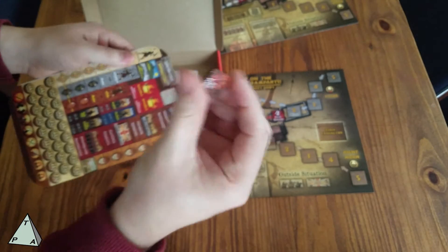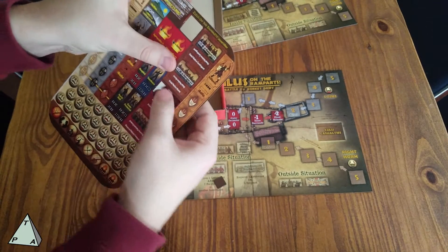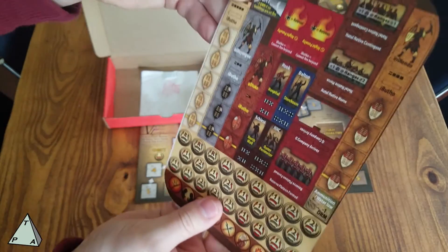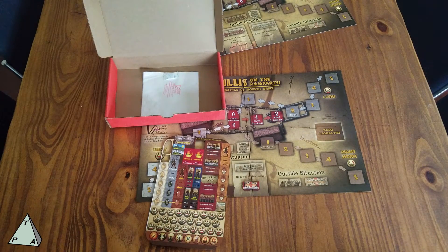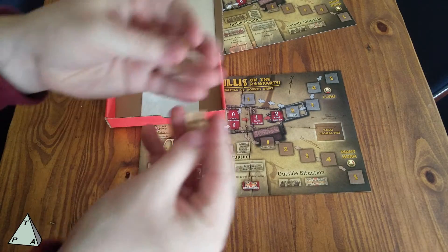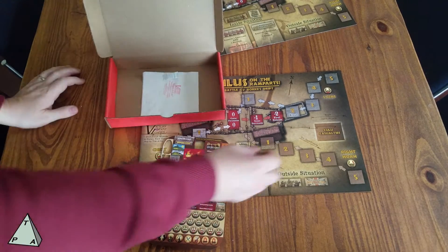Popping a couple of these out — they come out really easily. These are beautiful, full-color counters. The artwork is just impeccable on what are quite small counters. Some of these Zulu leaders are little standies, with a punchable bit in the middle. It's a little fiddly so I'll pull out my knife and pop that out. You just stick them on the base like you would any other standie — a little tight, but you get a nice little standie out of it. That's just a great touch; they can stand on the board and give some nice effects.